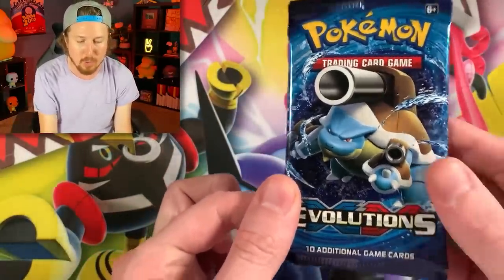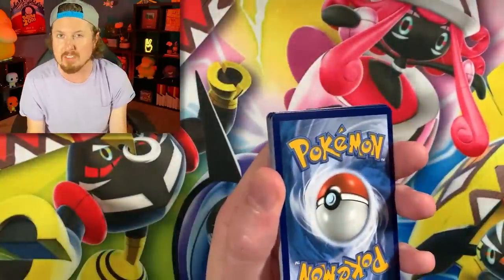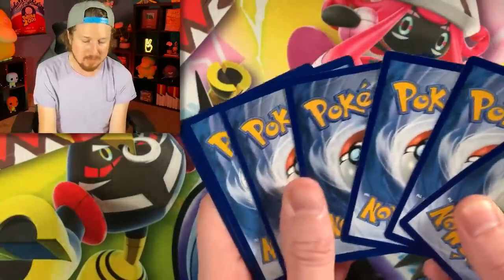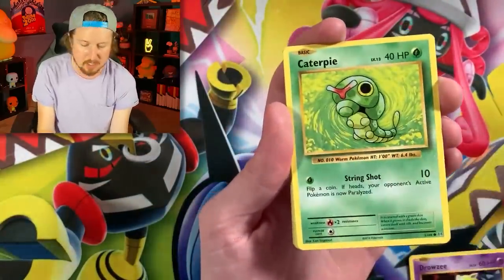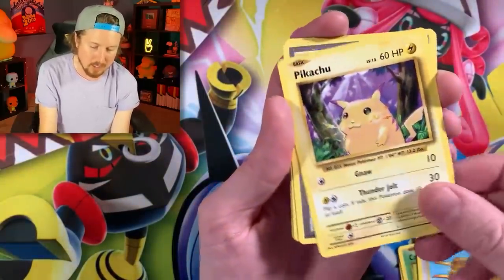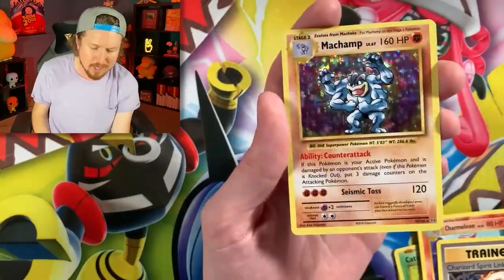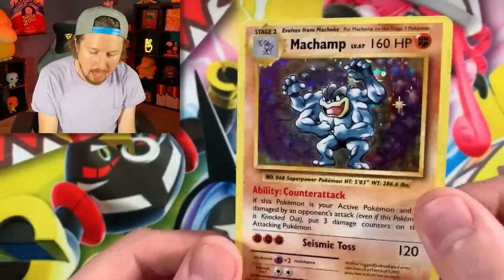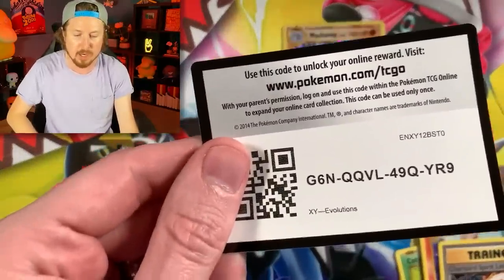We're going to start off with Evolutions — a chance at a holo rare Charizard or even a reverse holo Charizard. We got Pikachu, Super Potion, Charmeleon, Charizard Spirit Lake, Clefairy, and a holo rare Machamp. It was three cards deep. Starting off very, very strong. There's the code card. I want to give you the code cards in every single video. Let me go ahead and sleeve up this Machamp because it deserves a sleeve.